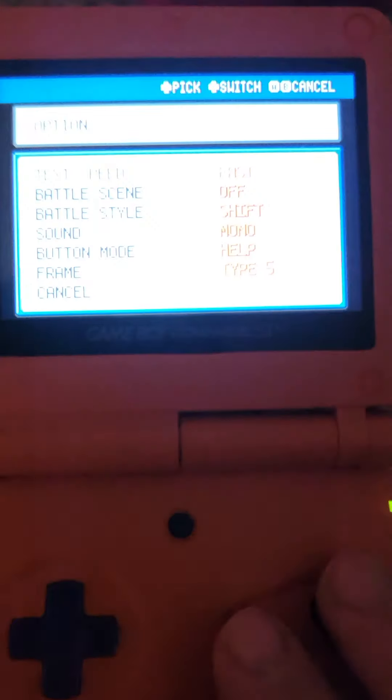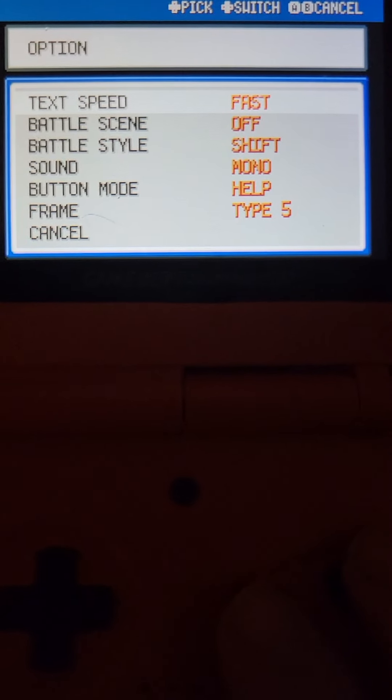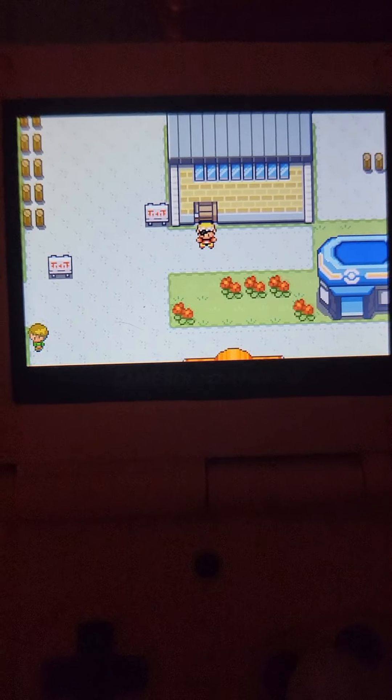In my opinion, just to save some time, turn off battle scenes so you don't get the move set animations in battle. So what you want to do is come here to Viridian City and equip the XP Share to your Pokemon that you want to level up.